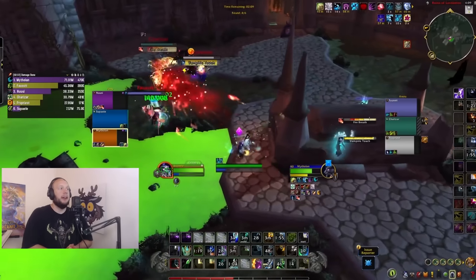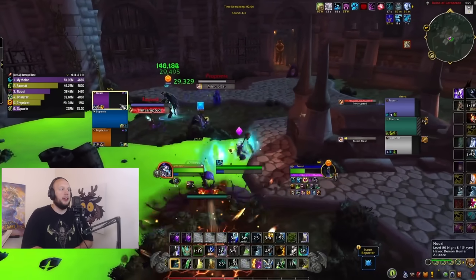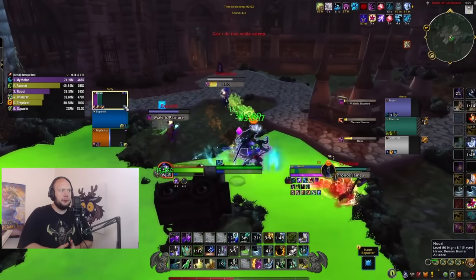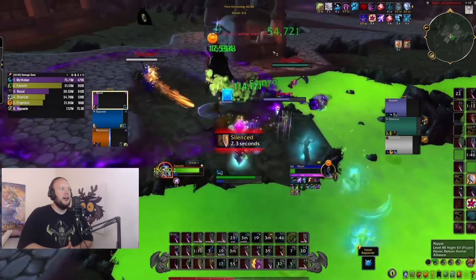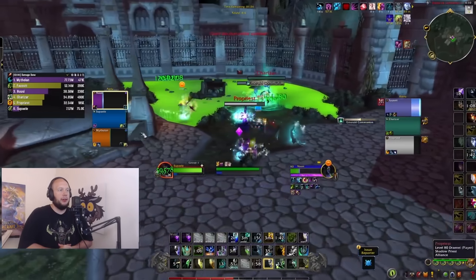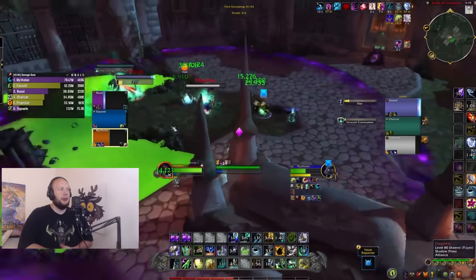I feel like Resto Shaman is just really well designed — overall pacing feels good, I love the gameplay of it. When you mix in damage, I've got like 7 million on the scoreboard, still adding some damage, but my predominant role is making sure health bars stay above zero. The pacing feels good. I think the gameplay is moving in a really good direction — this is obviously just going to need a couple more tuning adjustments to get the outliers sorted, whether damage is a little too low or a little too high.